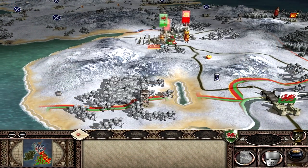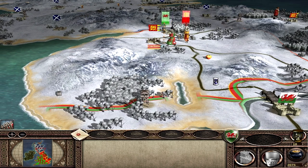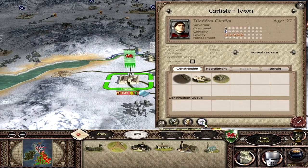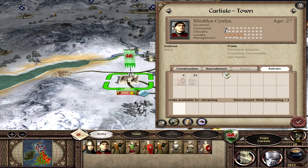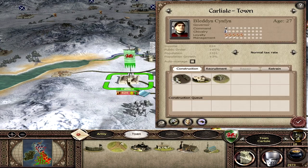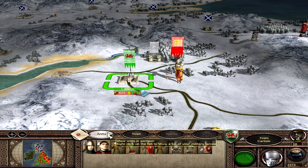I offered ransom — they rejected it — and we've taken Carlisle from the English. We now share a border with Scotland. The whole left-hand side of England and Wales has been taken over by me. I'm going to sack the settlement since it's mainly English-held. The population is only 6% Welsh and 19% Scottish. We can retrain, recruit a merchant, and convert to a wooden castle, though I think we'll keep it as a town. A brothel would recruit a spy, and land clearance would be useful — we'll go for that.